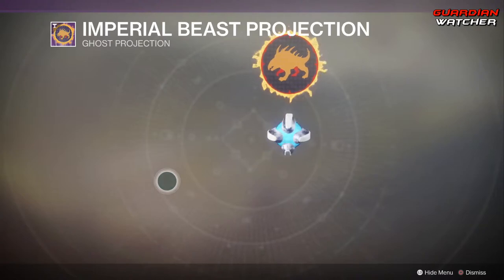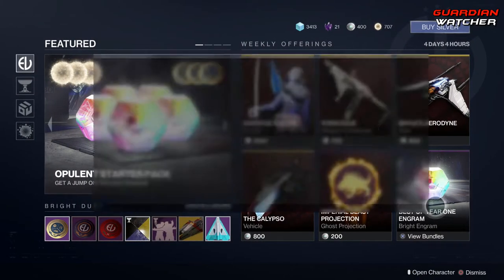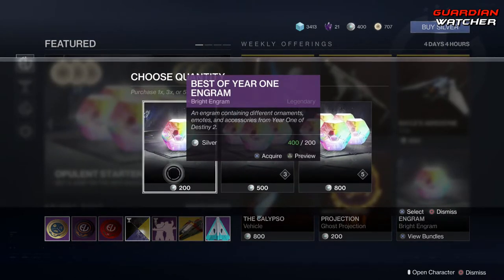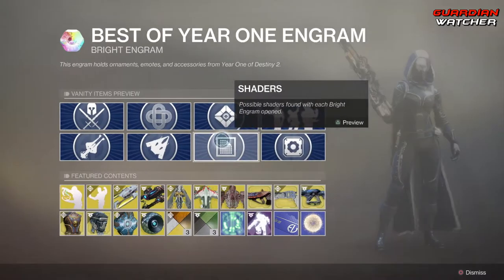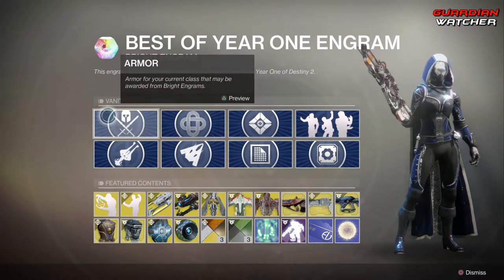All it is is just a little flaming beast. And then we also have your Engrams. This is the new Engram for the Season of Opulence — it's the Best of Year 1 Engram. Let's go ahead and preview this.